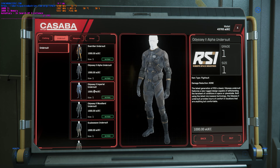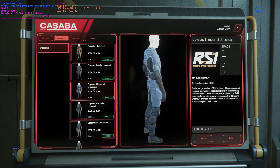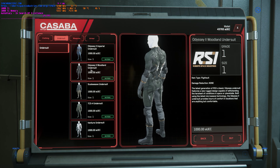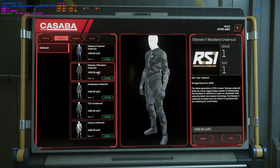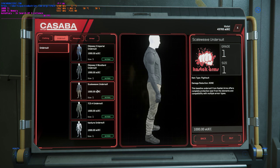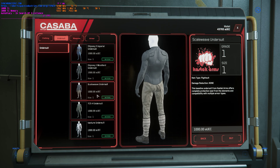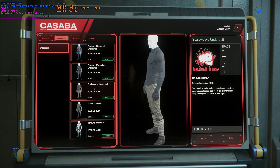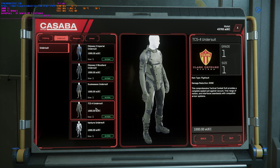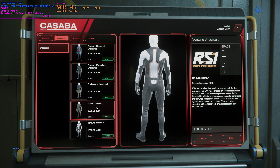Odyssey 2 Alpha under suit, Odyssey 2 Imperial under suit. It would also be nice if we could see when we own one of these items — clicking on it should show us whether we own one or not. Here's the Odyssey 2 Woodland under suit. Here's a Scale Weave under suit — that's probably the under suit for the Microid set. TCS4 under suit definitely looks like a UE under suit. And the Venture under suit.